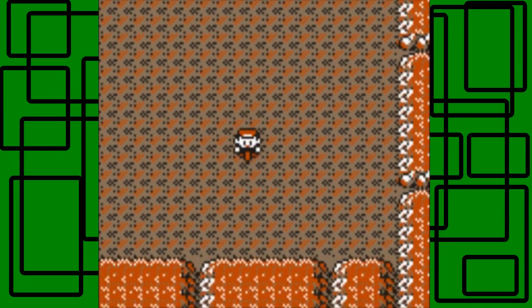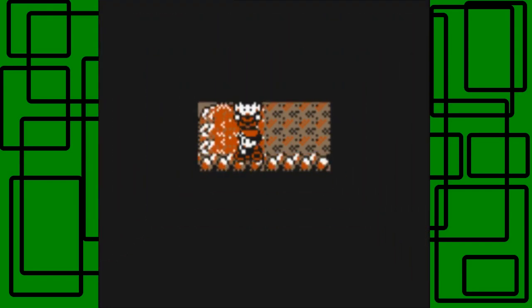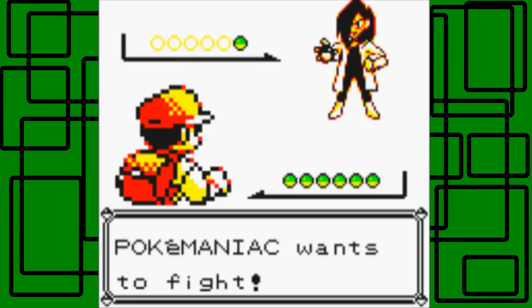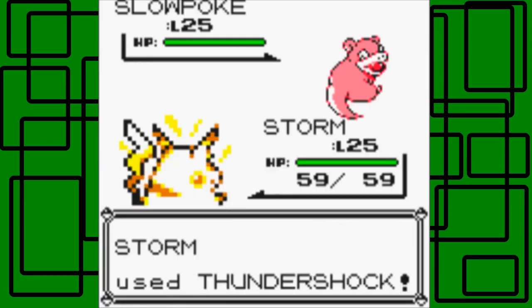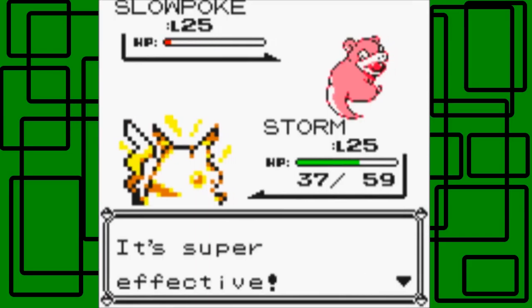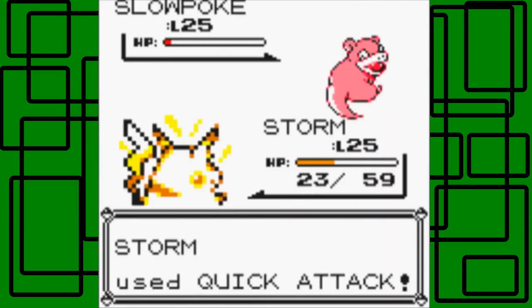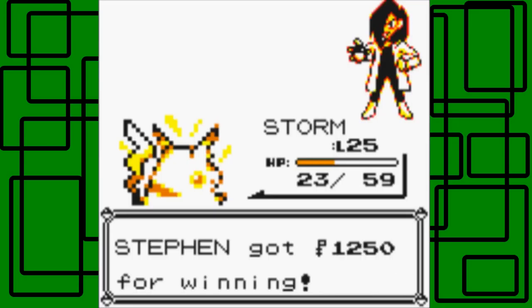Okay, so this is the first floor - nothing over there, nothing over there. Let's hope the next trainer has something weak against my Pokemon. This is a Pokemaniac and he has a Slowpoke - awesome! Headbutt is going to hurt. Yeah, did a good amount of damage. It's level 25, so level 25 versus level 25. It's using Confusion now, which has a 10% chance of confusing. Luckily it didn't happen there. Let's go for the Quick Attack. These Pokemon are just pounding on Storm. Hopefully Storm will reach level 26 soon so I can learn Thunderbolt. That's 1,250 Pokedollars.